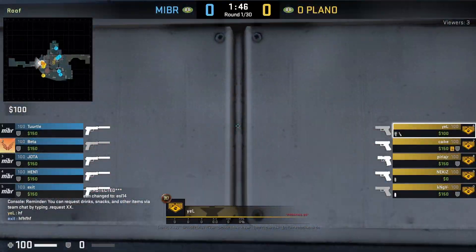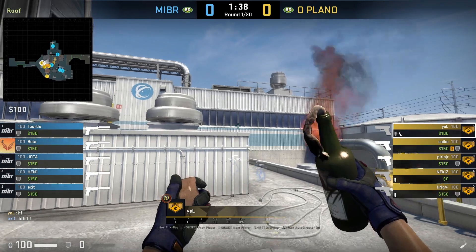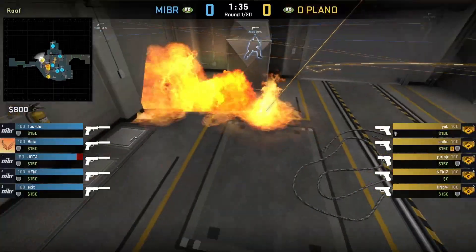Yellow is going to molly second vent from T roof. He aligns in front of this line, turns around, aims as shown, then runs forward and jump throws.